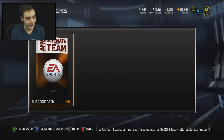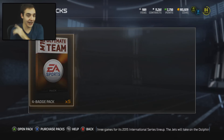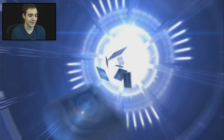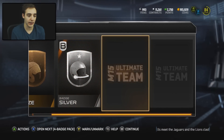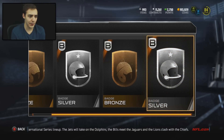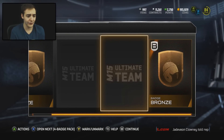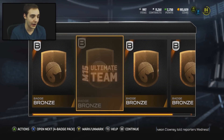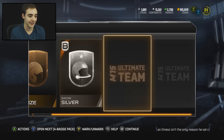Can we clutch it with one more elite? We got four or five four-badge packs — I don't think we're going to, but let's see if we can get some gold. Just give me a couple golds and I would be pretty happy. We get a silver right out the gate, a bronze, and another silver. Not too bad. I like the concept of badges, I think they're pretty sweet, but they are really expensive in the market right now. It kind of sucks when you get a four-badge pack that's all bronze — so not worth it.